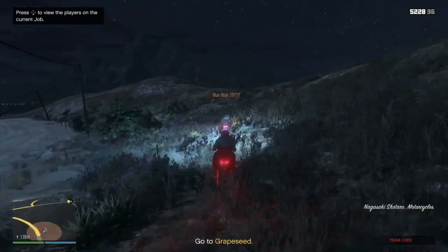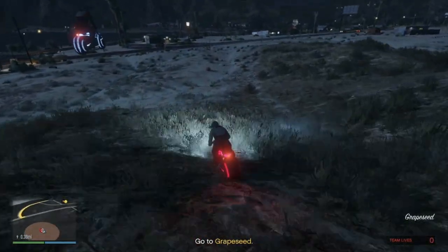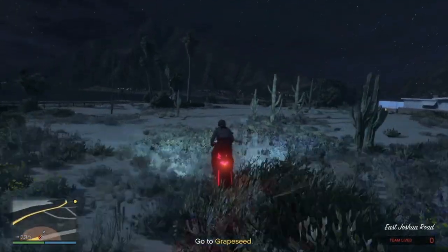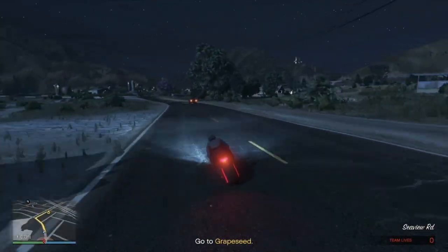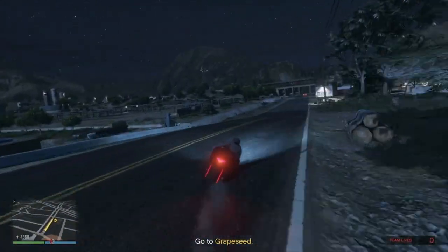There's a secret entrance to Avon's missile launch centre off the tunnel under Chilliad. Coming up to the moment of choice — whichever vehicle you don't choose, the tank or the ATV, we're going to sell and add to our earnings. The timer for the elite challenge will start as soon as a player gets close enough to despawn the yellow dot.